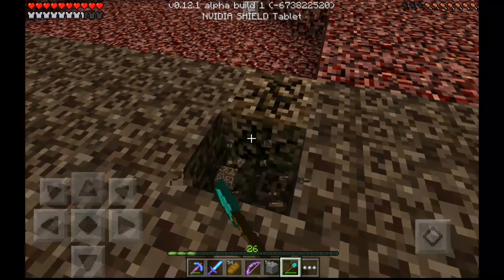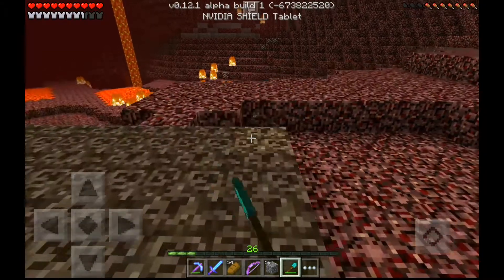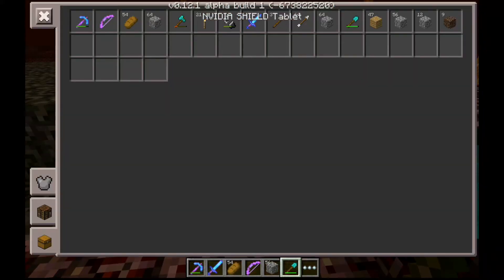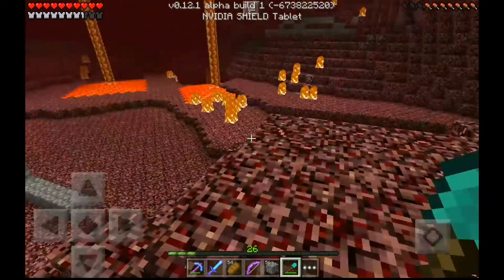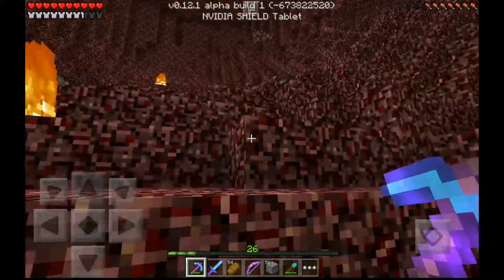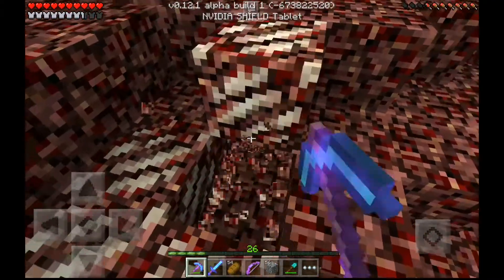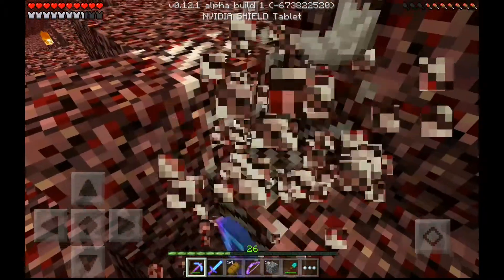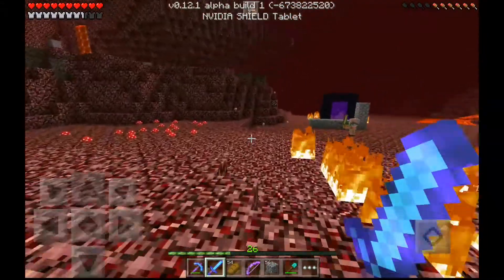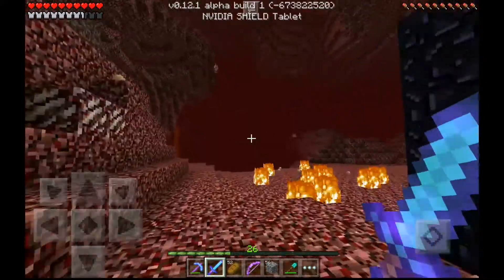We need to find some blazes so that we can go and make some brewing stuff. Let's get ten soul sand for now. We need to find some nether wart. Let's get some of that nether quartz for some experience — guys, this is so cool, it loads so fast! Now we gotta go off and look for some blazes. It almost seems like there should be a valley or something over there where we could probably get a view of stuff. Let's go quickly over there and take a look.